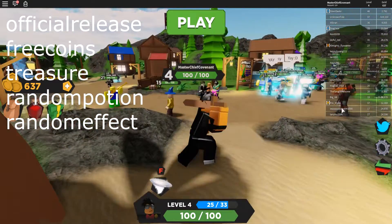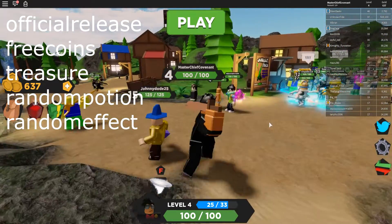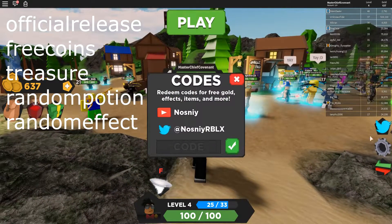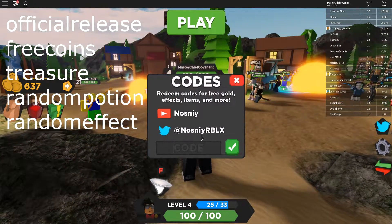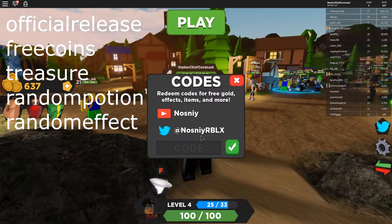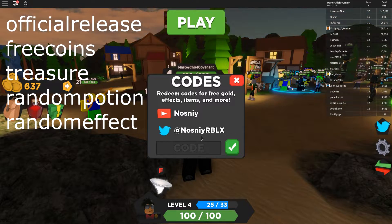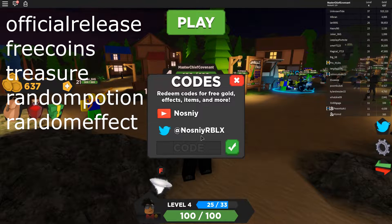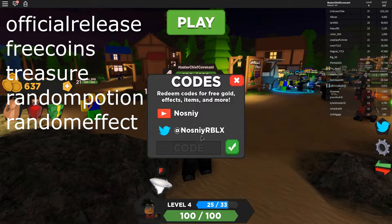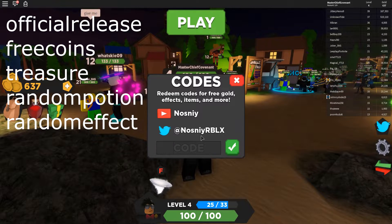Guys, before we get into this video, I'm gonna tell you some codes that have been released in this game so far. I'm gonna be showing them all up on the screen — the ones that I know. We have: official release, free coins, random effect, treasure, and random potion.